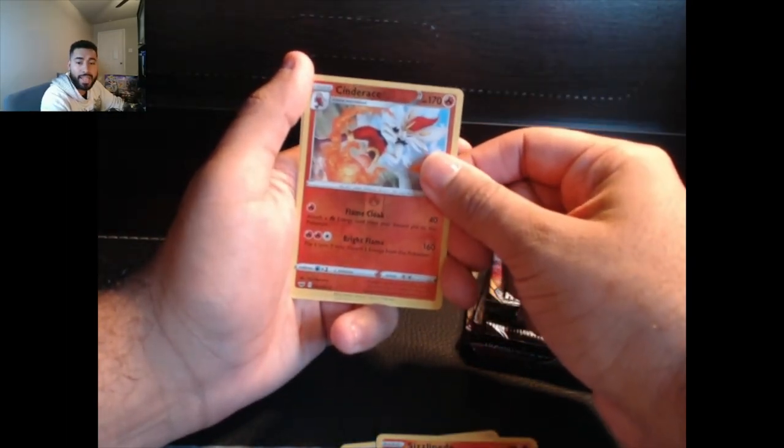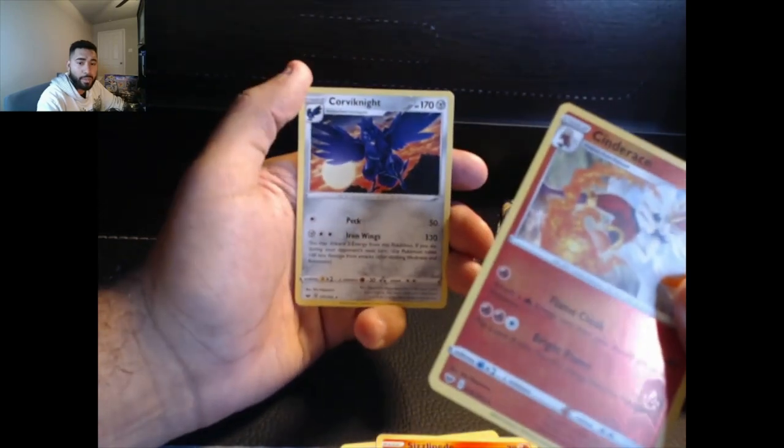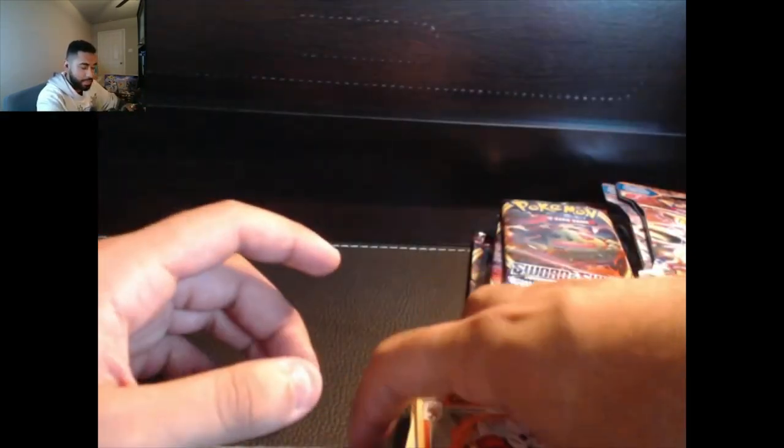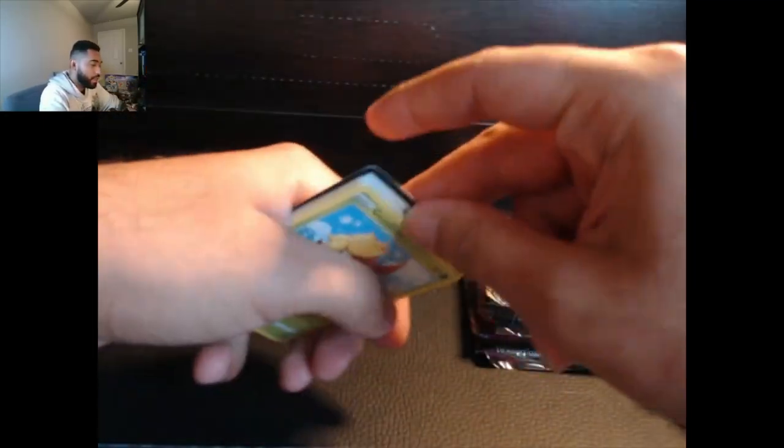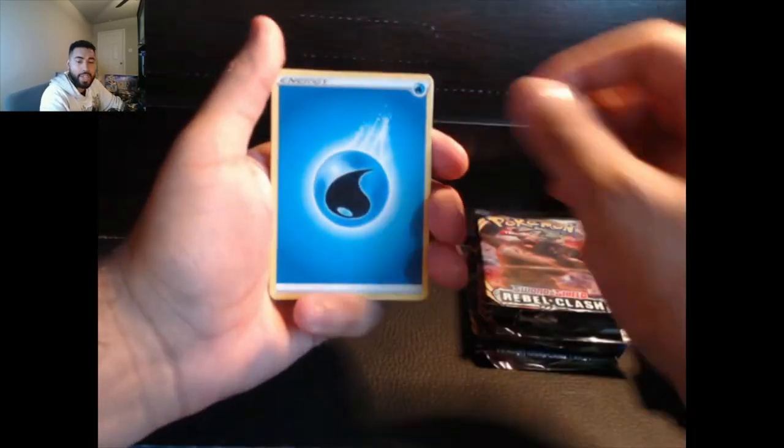That's our reverse hollow and behind that we have a common Corbanite. Make sure you comment down below if you think the quality has improved, especially with the audio — that's what we've been working on the most. Let's keep it going — another pack. Here is the code card for that one, two, three, four. You never know, so let's start with our water energy.